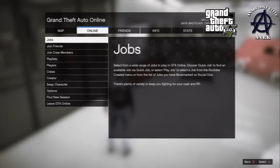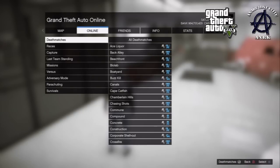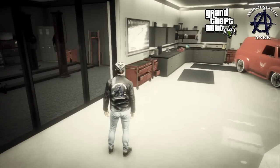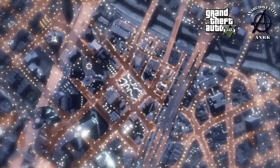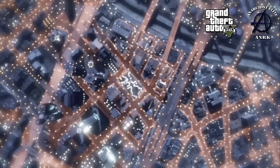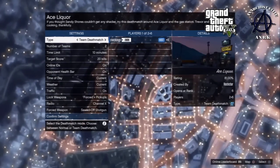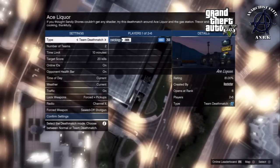Then go into your jobs — you want a Rockstar created job. I took the first thing in the list, which is deathmatches, and it was the very first deathmatch. Just load up into that. You'll hear if it's working right — you'll hear your garage door open. Once you're loaded up into it, tell your friend to drop the car.